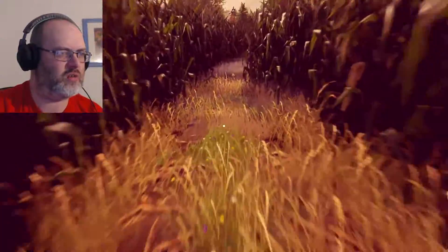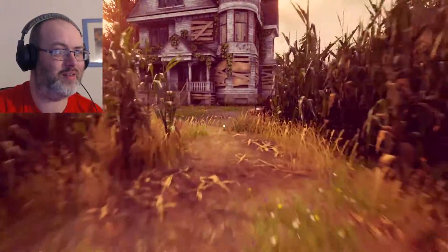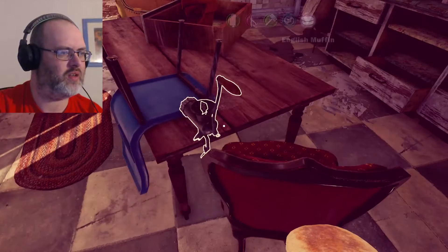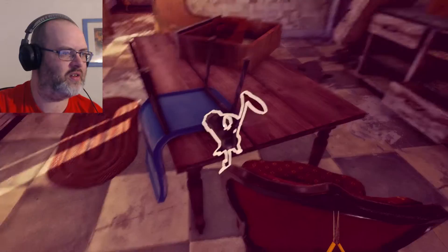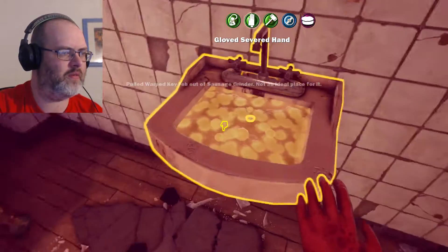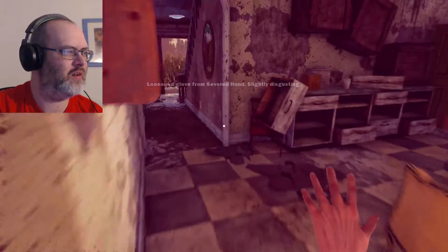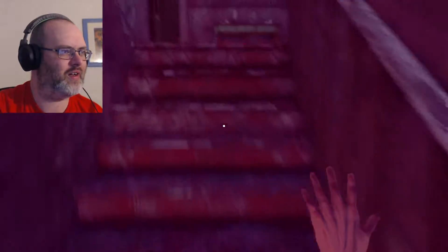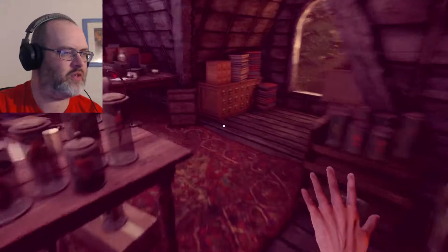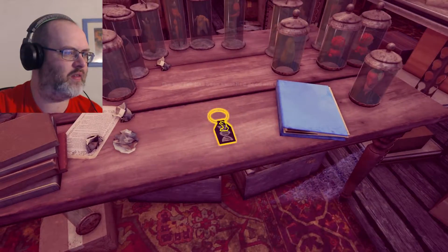We're going to keep going for the minute. It's a good game, I am enjoying it. We're loosening that with the pliers — a warped key fob, and the glove. So we've got the severed hand now. Everything's working out in my favour. Let's go back upstairs because there was a section where we could put something, and it looked exactly like the thing that came out of the sausage grinder. Put that there, then we use the mallet — and we've got a key fob.